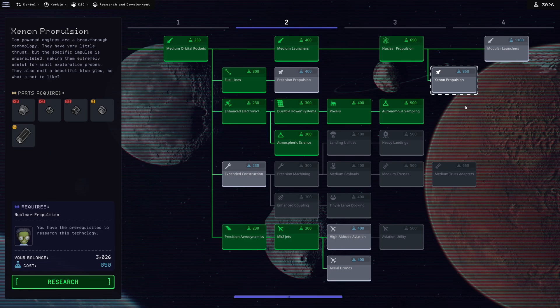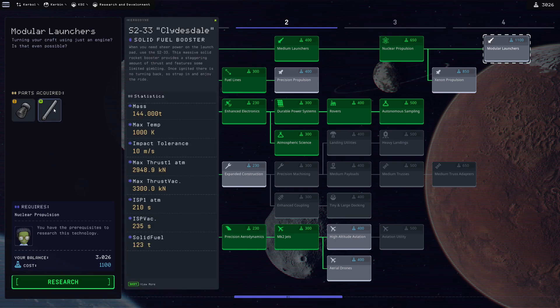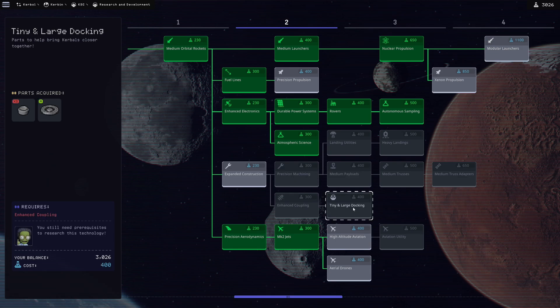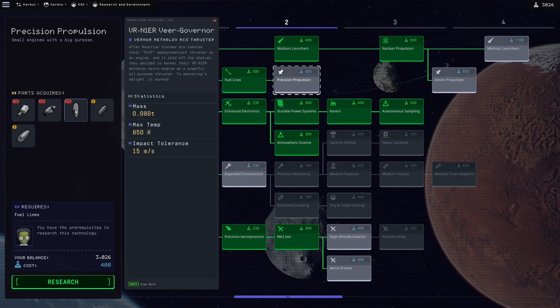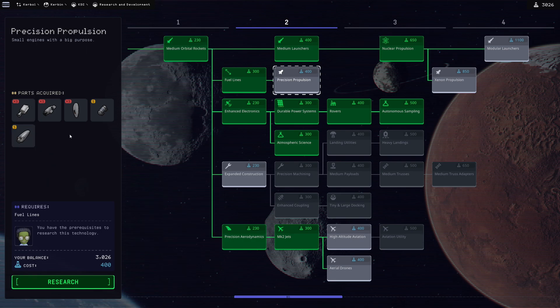Got some xenon propulsion for some highly efficient satellite stuff. Precise propulsion gives us some interesting options. The fact that it can be positioned on the sides of radially mounted components really easily makes them really good for things like sky cranes.